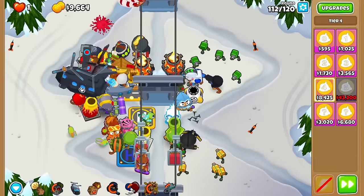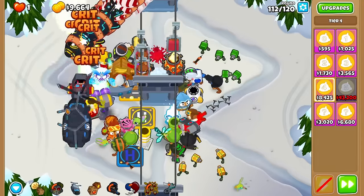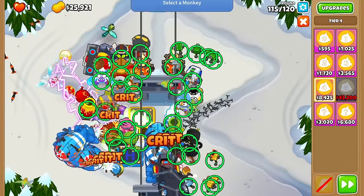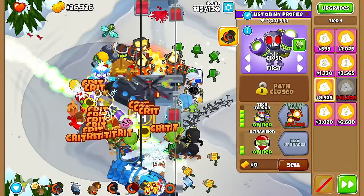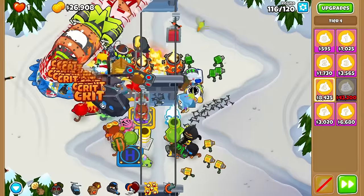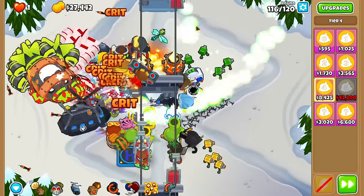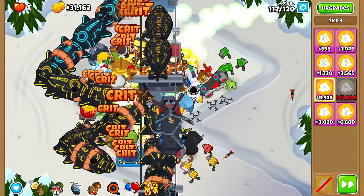Round 111 beaten with four tier 4 drops. Not gonna lie, this overclocked tech tier is coming in super clutch — look at the amount popped, three million plus. It's funny that even after spending all the money on round 111, I can almost afford another tier 5 in time for the BADs. So for round 117, the play is to tech tier everything and then save Sabo for round 118.